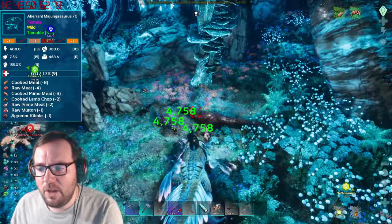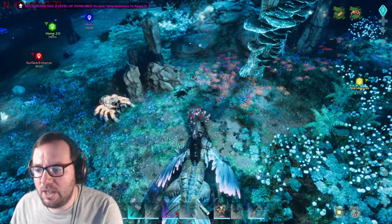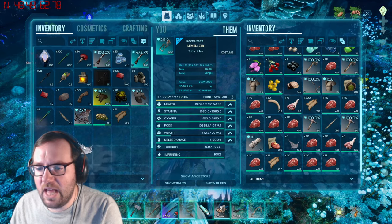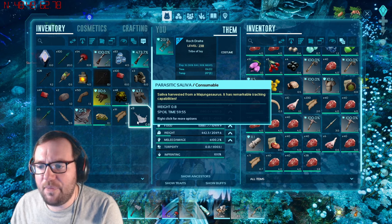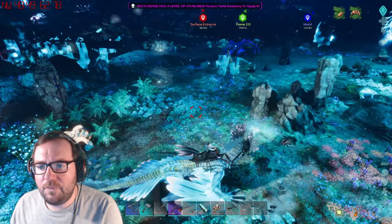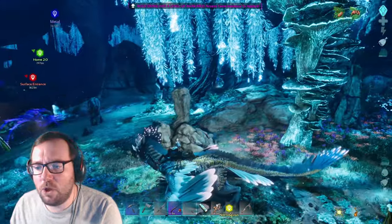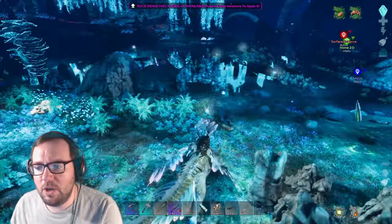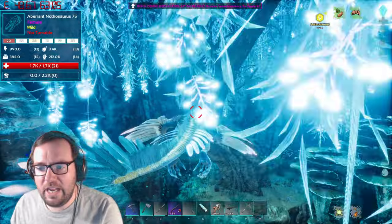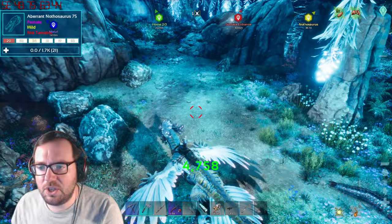I think I do have to kill one of them for something - I think it's their saliva, parasitic saliva. Basically what this stuff does: you consume it on yourself, and then it gives you the power to do more torpor to a Majungasaurus when you eventually tame them. They have a very high resistance to torpor - don't ask me how that works, it just does.